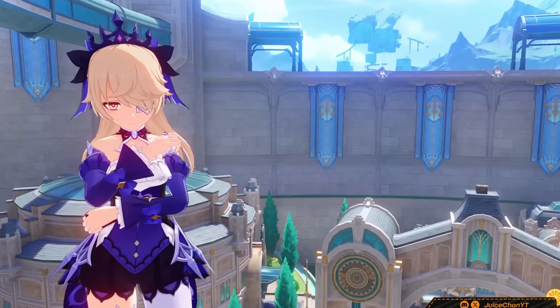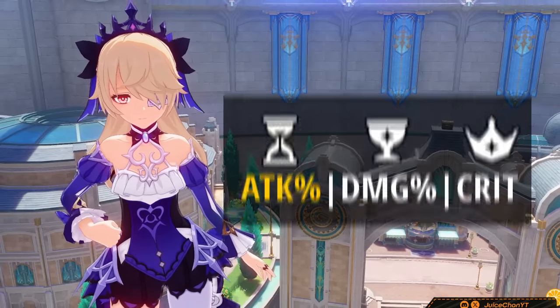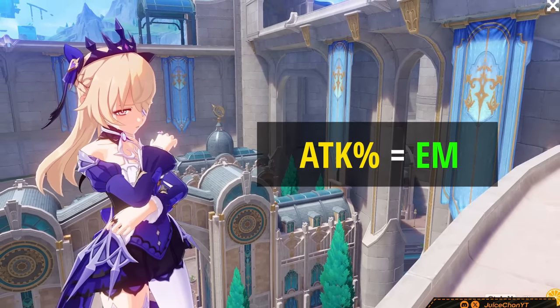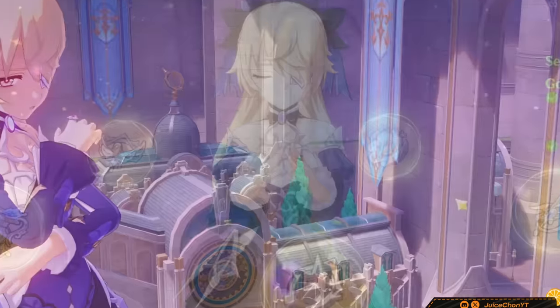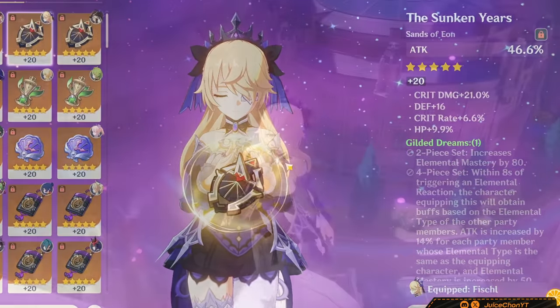As for main stats, I generally recommend either ADC or EDC. Attack%, Damage%, Crit%, or EM, Damage%, Crit%. Attack% and EM are fairly equal in Aggravate teams, or in some cases Attack% can actually outperform EM. I'd recommend Attack% more personally, since it's flexible for all her teams.